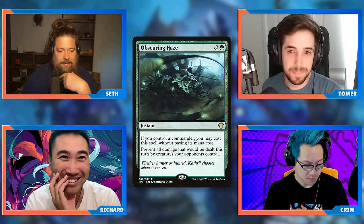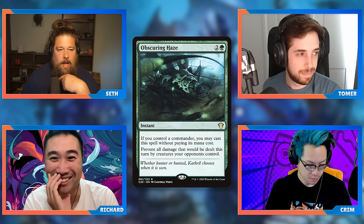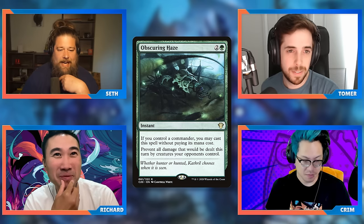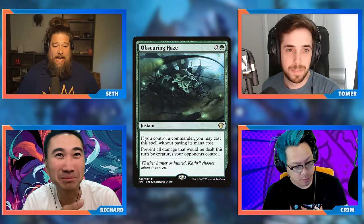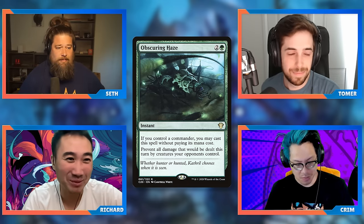What's the red one? Deflecting Swat, right? What's the white one? The white one's Flawless Maneuver — it makes creatures indestructible. The white one actually sees a lot of play but it's only like 12 dollars because they just reprinted it in the Phyrexia Commander deck. They all see play except the green one. Yeah, I think people are really missing out on this green one.